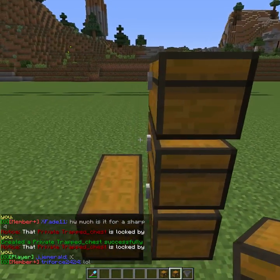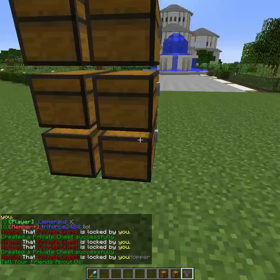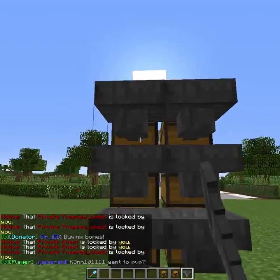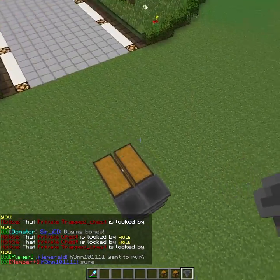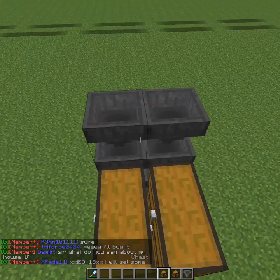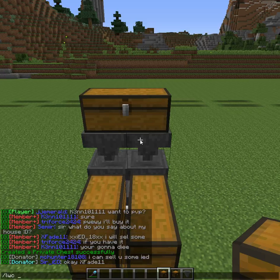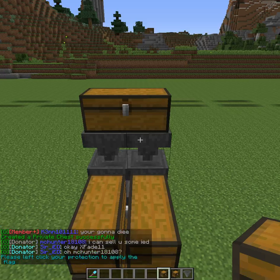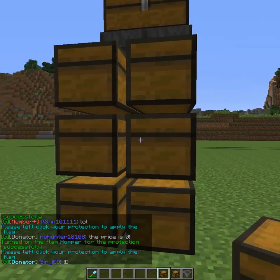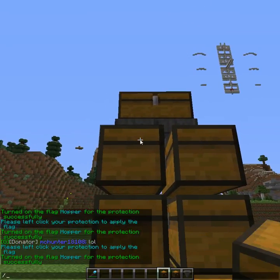I'll go ahead and make that 3 high. I'm going to grab some hoppers. One thing you have to remember in Project Craft if you're using hoppers is that you have to flag all your chests. So to do that, I'm going to type \LWC flag hopper on, and then I have to go through all these chests so the chest will accept the hoppers. It basically just allows the hoppers to pull items from a chest, or allows the hopper to put items into a chest.